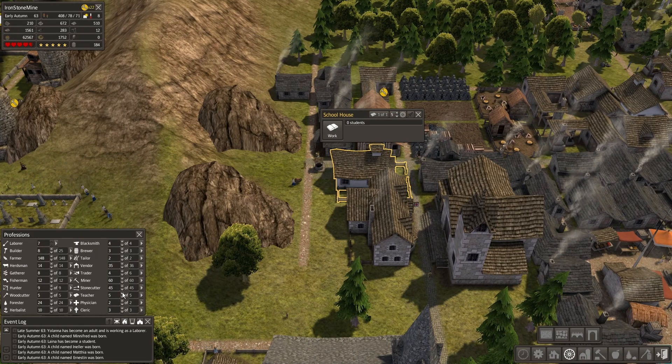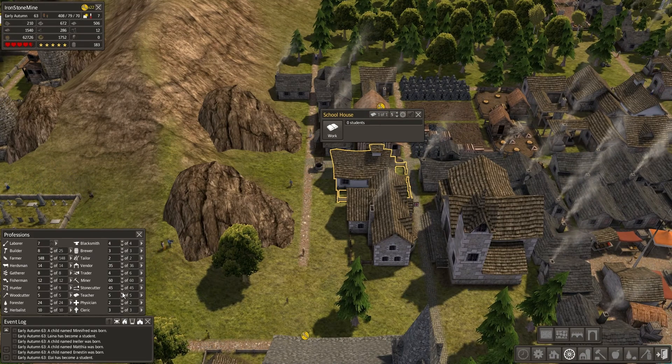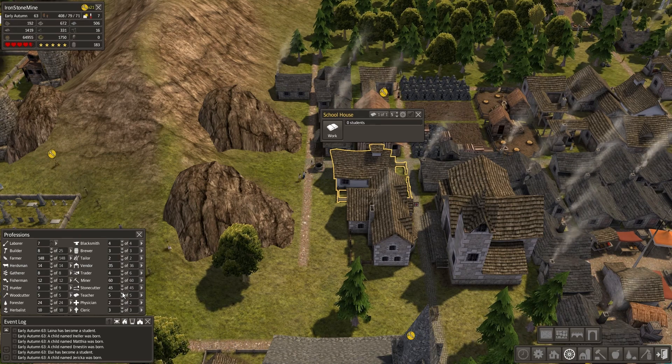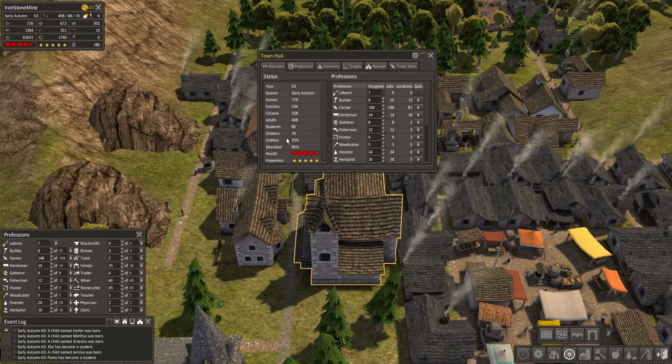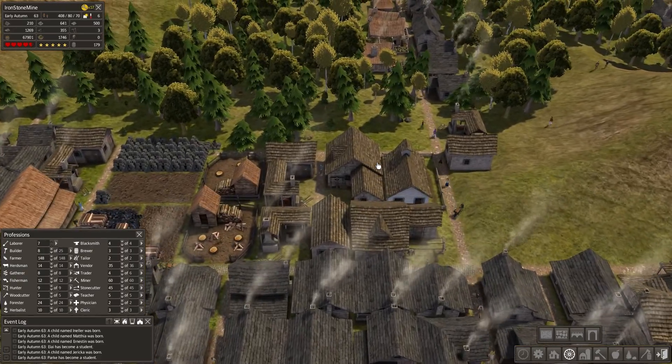We are missing a teacher - that is not good at all. We might have lost a few students. Let's check the education level. 86% only educated. I know the nomads play an important role in this too.